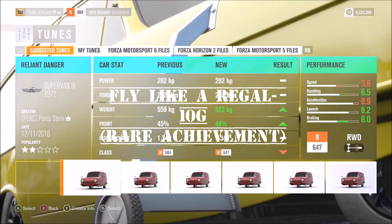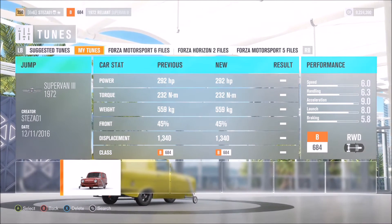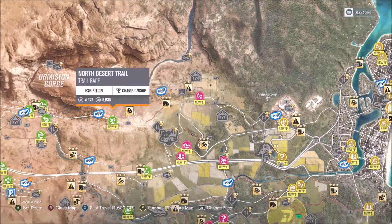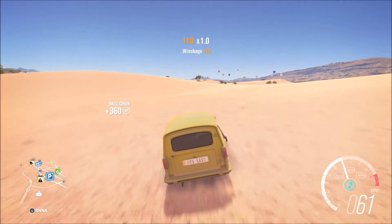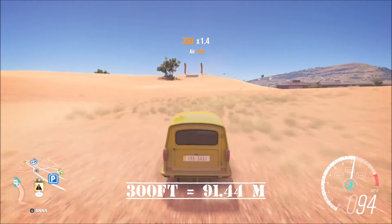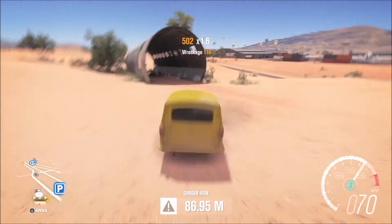The third achievement is called Fly Like a Regal, worth 10 Gamer Score — the next rare achievement, only one percent of people have got it. For this one you want the Reliant Supervan. The setup I used is on my storefront — type in STEZA01 and it's just called 'jump' for the Reliant Supervan. It's basically maxed out with stabilizers to make it more stable. Go to the airport danger sign. It says jump 300 feet in the Reliant Supervan — in meters that's 91.44 meters. It takes a few attempts but it's an easy 10 Gamer Score in the end.